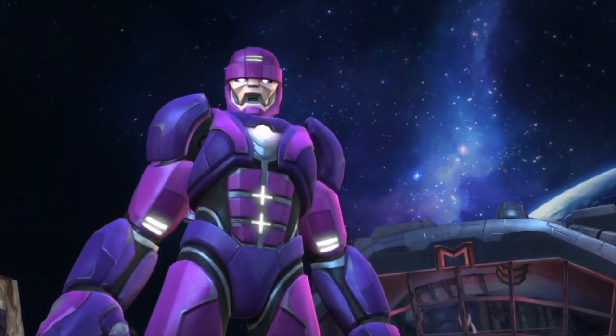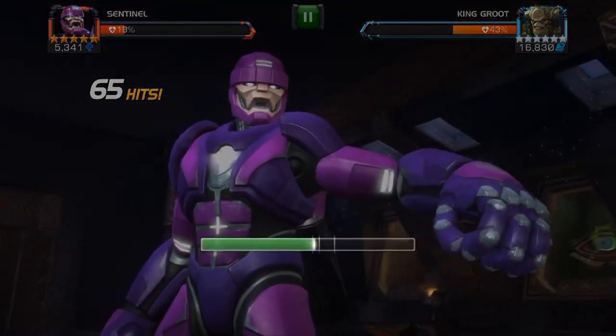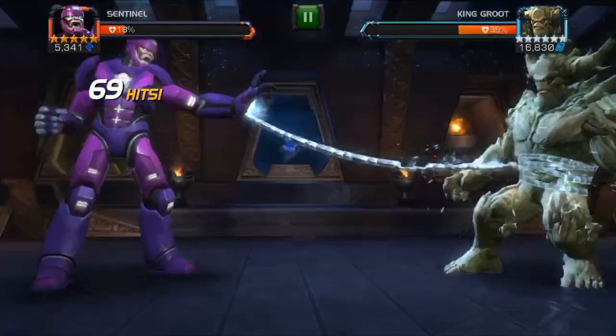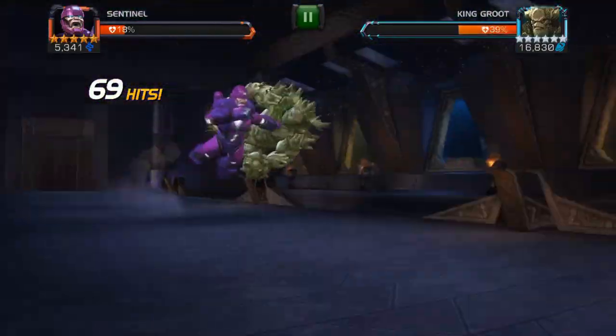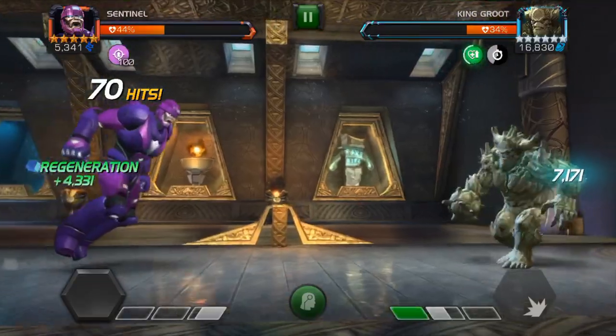For example, my rank 3 Sentinel can regain up to 5,227 health. So if I've lost 50% of my health, I only gain 50% of the stated amount — so about 2,600 health. If I've lost 75% of my health and I throw that second SP3, I'll gain more like 4,000 health. Basically, the lower you are in health, the more you'll gain.